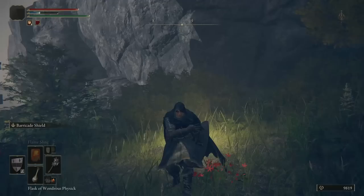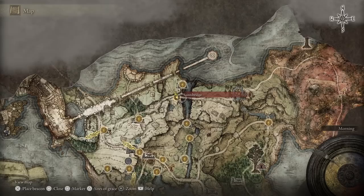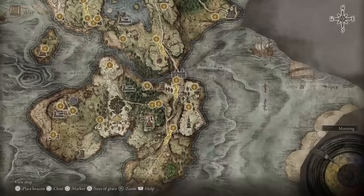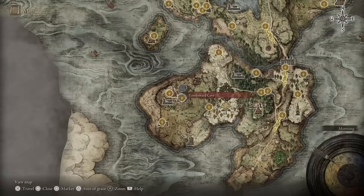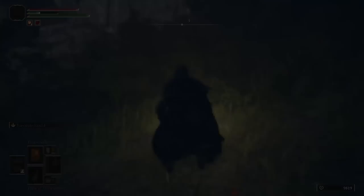Welcome back to the in-depth Elden Ring playthrough. We left off at the big bridge in the northeastern area of Limgrave near the pumpkin head guy. Last time we covered some caves - the high road cave, the impaler's catacombs out on the coast, the earthbore cave which gave us some trouble, and the tombsword cave where I died three times to poison. Sorry for how poorly I played last episode.